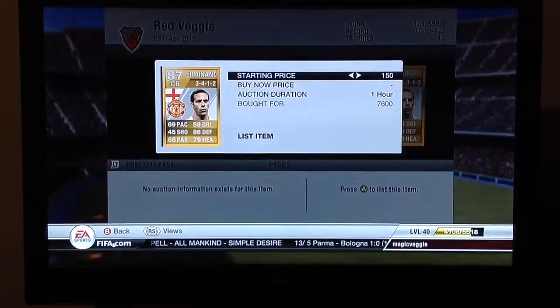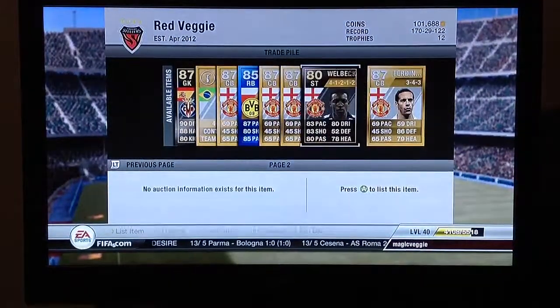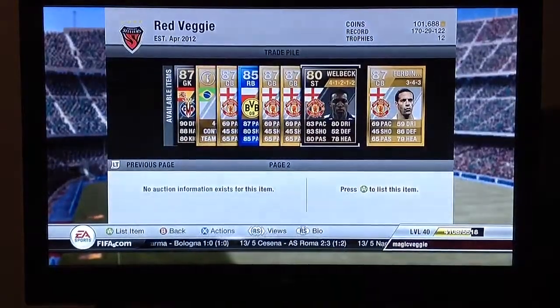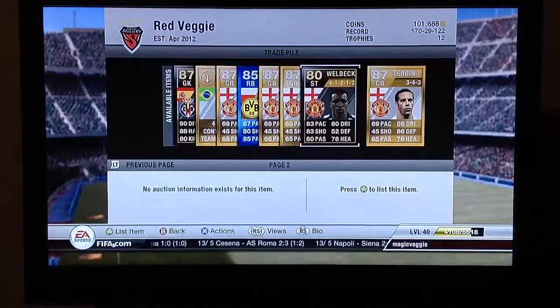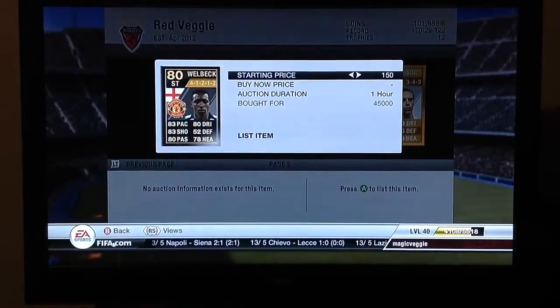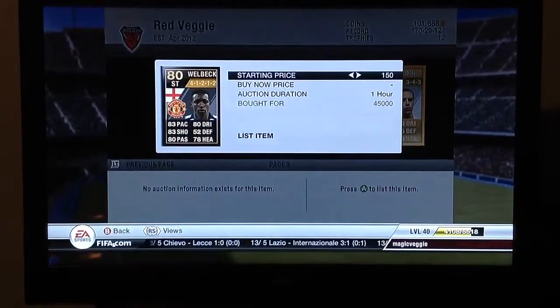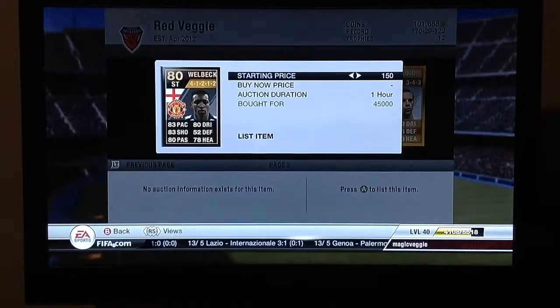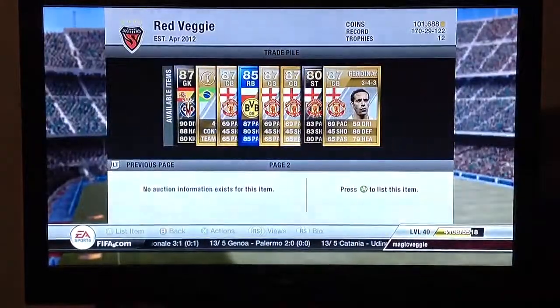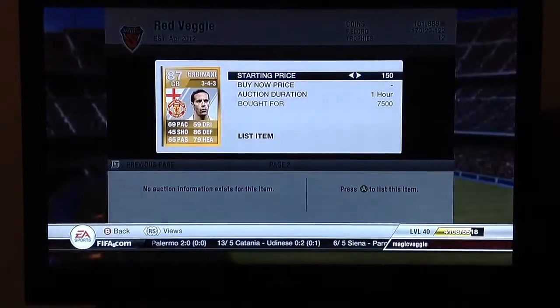Got another Ferdinand going for 8.5K. And we've got this Welbeck 4-1-2-1-2 — I bought him, it's still a good deal. Looking to sell him for about 52K, because that would make it the cheapest on the market. There are like two in 4-1-2-1-2 — one for 155K and one for like 1,400,000, which is stupid. I thought he'd play well but then he got brought off because he didn't play very well. And we've got another Ferdinand as well.